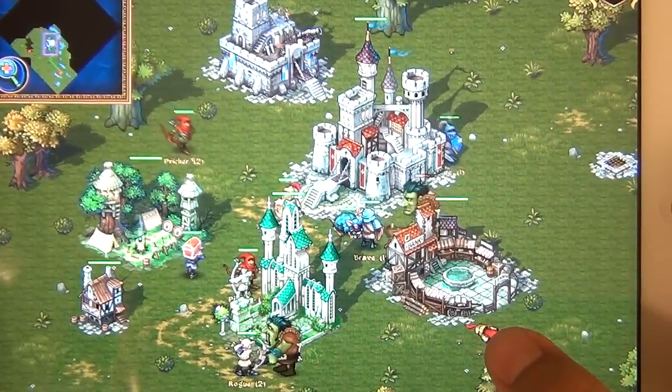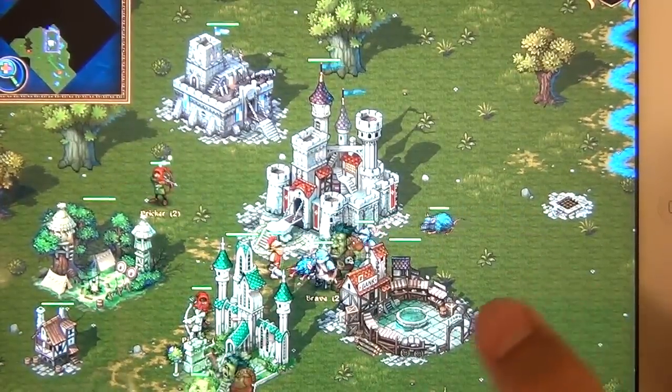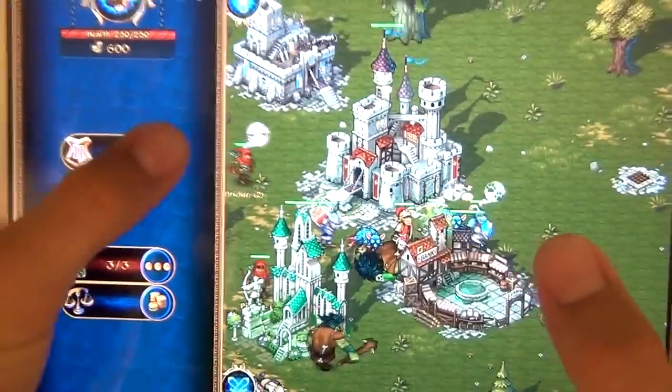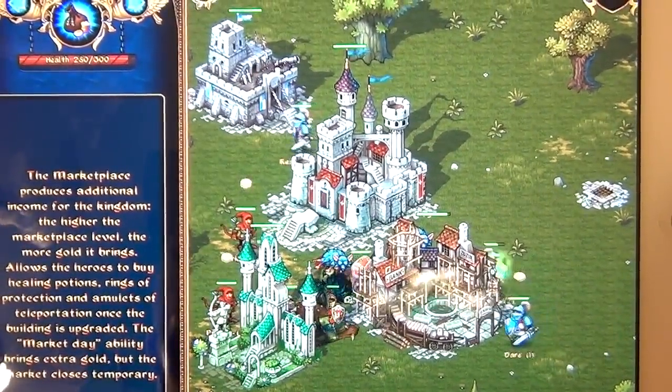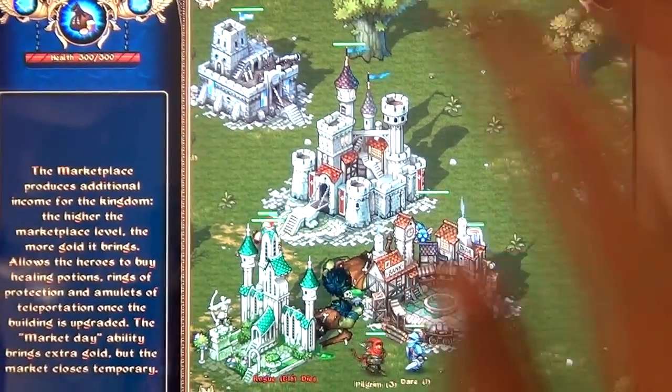You can upgrade abilities - I don't even know if it's at the castle or maybe it's the marketplace - but you can give your dude special abilities, like some kind of healing amulet. There's also some kind of teleport thing where they'll just blink across half the screen. It's pretty legit.